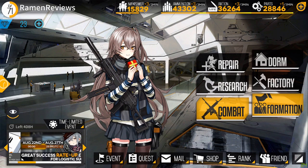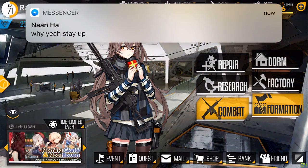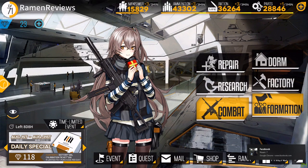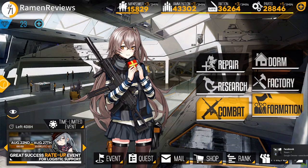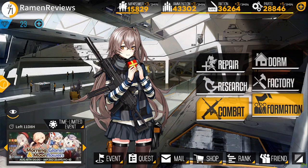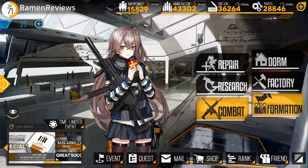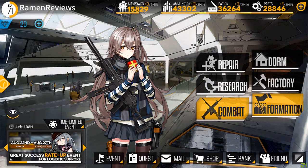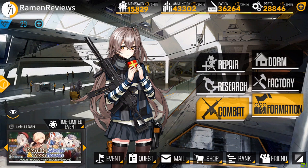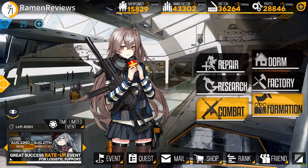G11 is one of the best assault rifles you can get. Anyways, that is going to wrap up this leveling guide. Let me go through the maps once again: 1-2, 2-3, 2-1E, 3-5, 4-3E, 5-4, 5-2E, 5-4E, and 0-4. Those are your best maps.